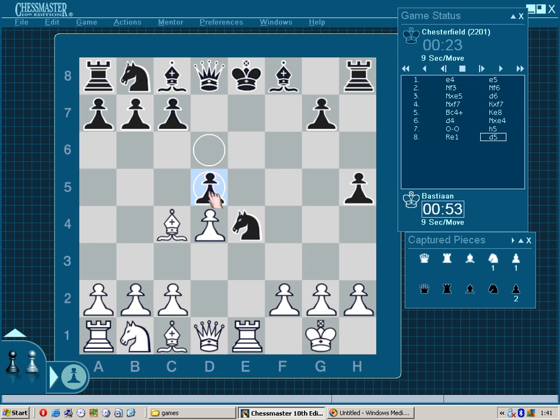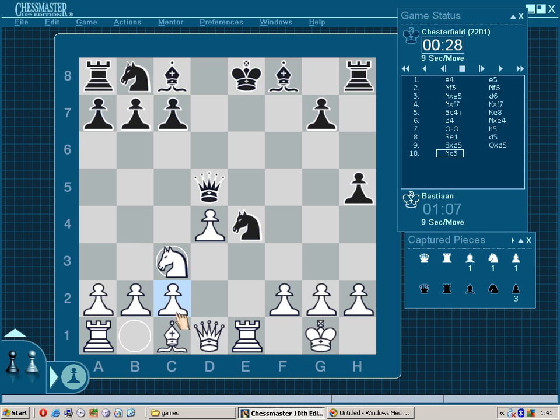e5 solidifies the center a little bit, then takes the knight on e4, attacking the bishop on c4. So we're going to sacrifice the bishop with bishop takes pawn — this is a temporary sacrifice. Queen recaptures and now knight to c3.